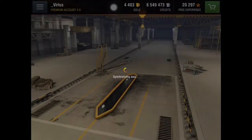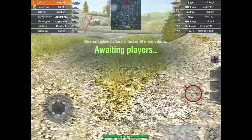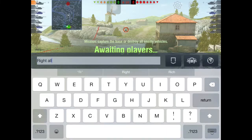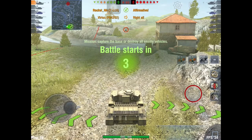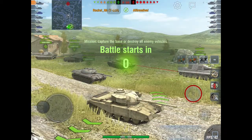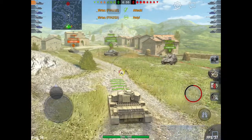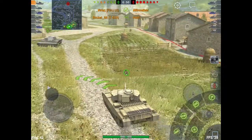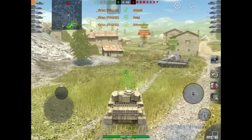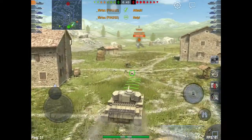That was a 5k damage game but unfortunately you can't see the results as the show lag is terrible. In this next game I'll be shooting even more HESH — I was just having way too much fun at this point. We're playing on Castillas and we're up against a Patton and E100 who are top tier. The enemy team has an extra tier 9 but I'm not too worried. I'm trying to get the team to go this way but unfortunately everybody follows except the Leopard Prototype, which isn't very good on this map as it doesn't have a lot of armor or gun depression.